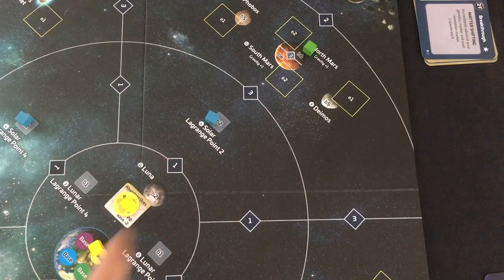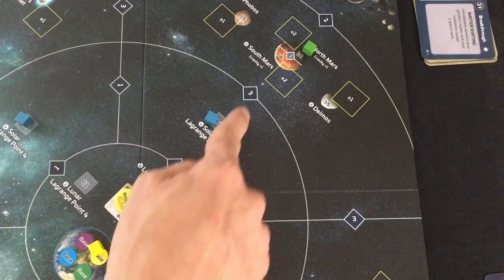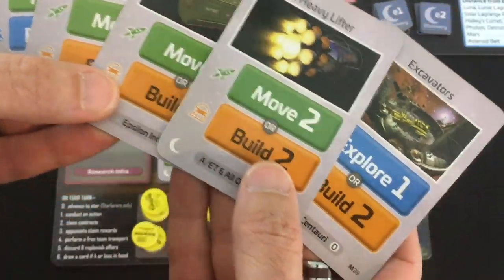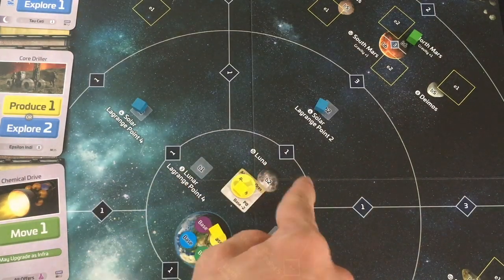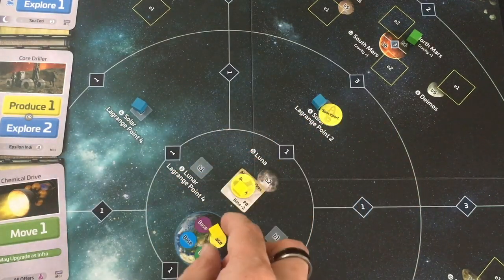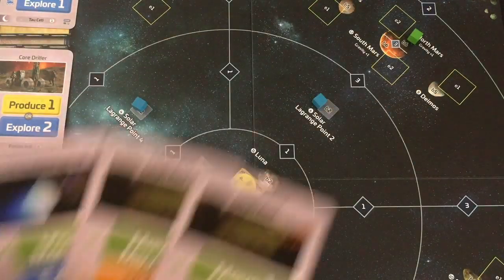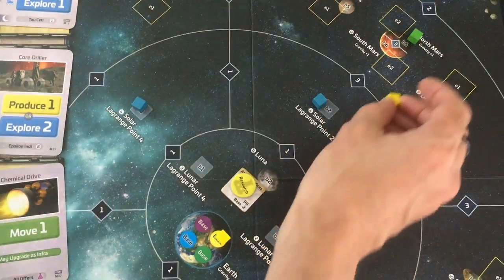Maybe I skip the Lagrange Point and go straight to Mars. From the moon without gravity: one to lift off, cross over, cross again — with gravity that's seven move total. I've got three from infra plus three more from cards — that's enough. With a Lagrange Point first, though, it's only one-two-three to land, building is cheap, and spaceports let me teleport my guys there and give plus-two move starting there. But I don't want to lose the momentum, so I go all the way to Mars using six move — three from infra and three cards — abandoning my team on Earth.